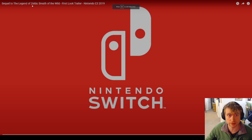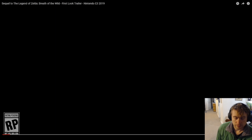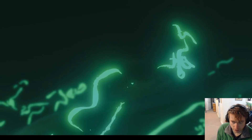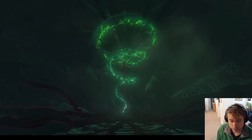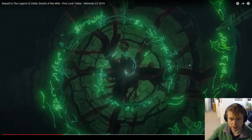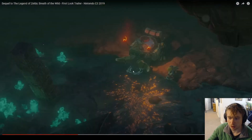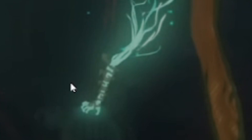Equal to The Legend of Zelda Breath of the Wild first look trailer. So now with the newest trailer, we know that this is the Zonai. There are some symbols in the background. I'm not going to think too hard about what each of these background elements mean because we don't know. And this is going to be Link's new hand — we know that.